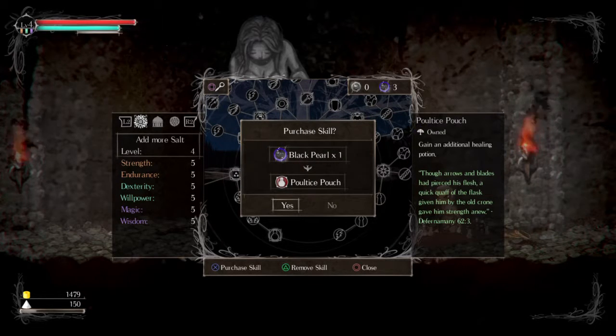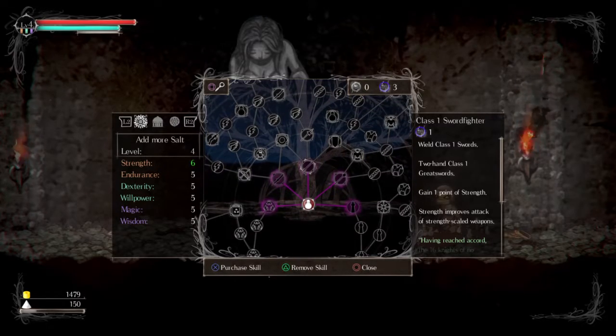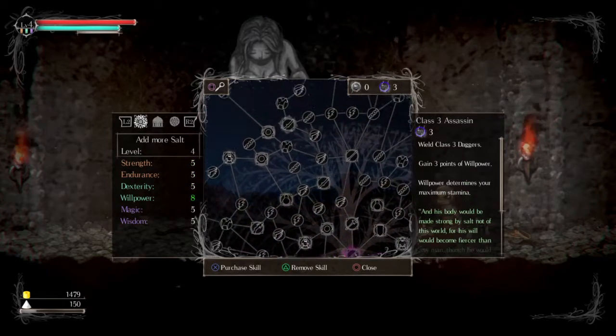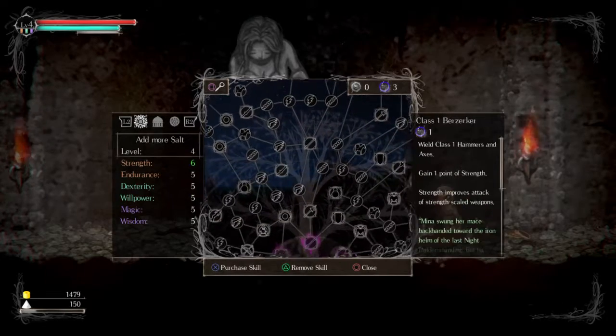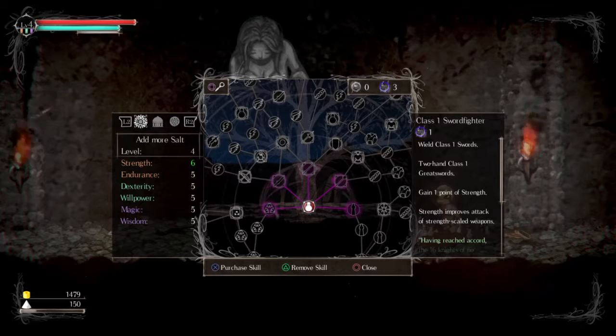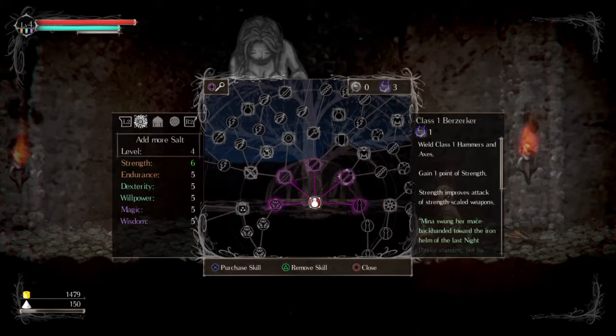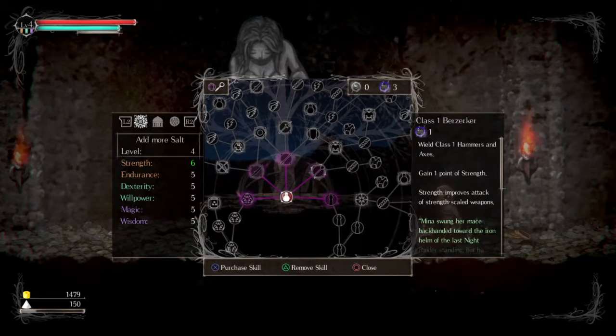In this game every weapon has a tier based on what type it is - so swords can be rank one up to rank five. To use a weapon you need the skill corresponding to its rank. I think it's cool but I'd prefer a stat-based system because it massively limits your options. My first run I maxed out dagger skill - rank five assassin - but there was only one class five dagger in the game and it was actually a wisdom-based weapon, which was really dumb.